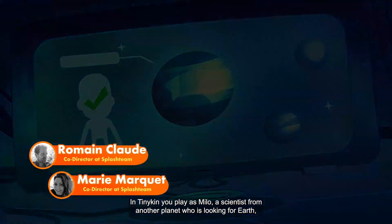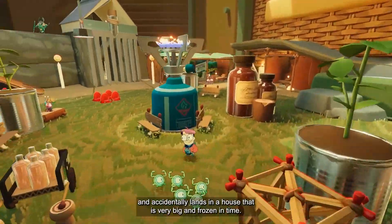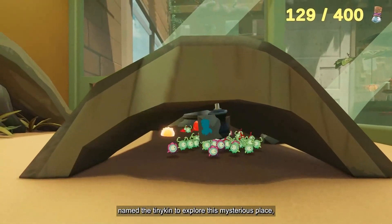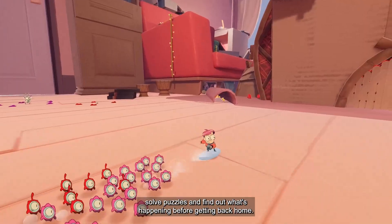In Tinykin, you play as Milo, a scientist from another planet who is looking for Earth, and accidentally lands in a house that is very big and frozen in time. Milo has to collect hundreds of little creatures named Tinykin to explore this mysterious place, solve puzzles, and find out what's happening before getting back home.